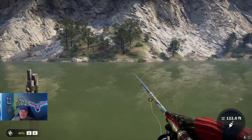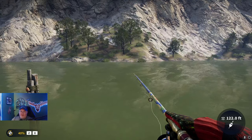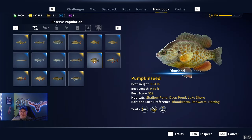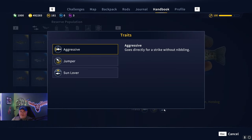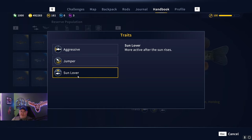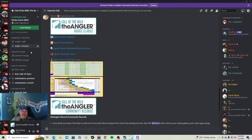Another thing — pumpkin seed are a daytime-only fish. Let's look at their traits: they're aggressive, they're not going to nibble, they love to jump out of the water, and they are sun lovers — more active after the sun rises. The ideal time is to come right here early in the morning, like 5 to 5:30, and they'll start biting around that time.